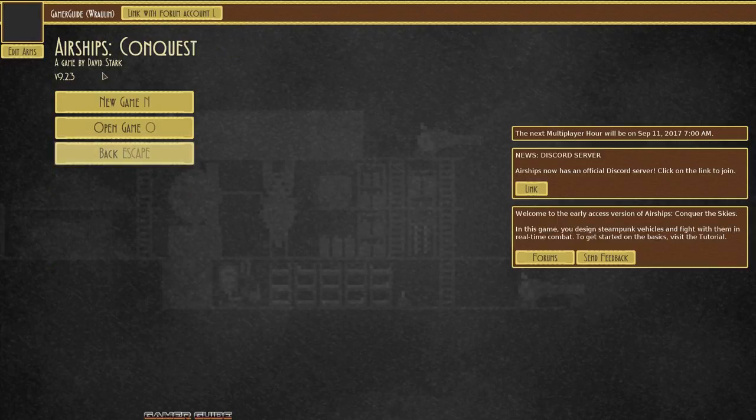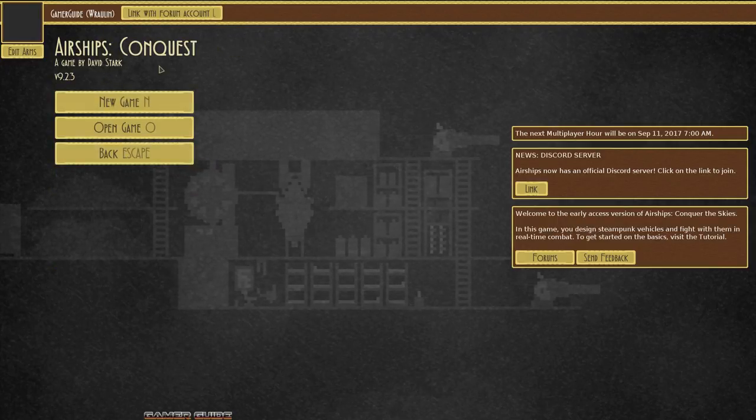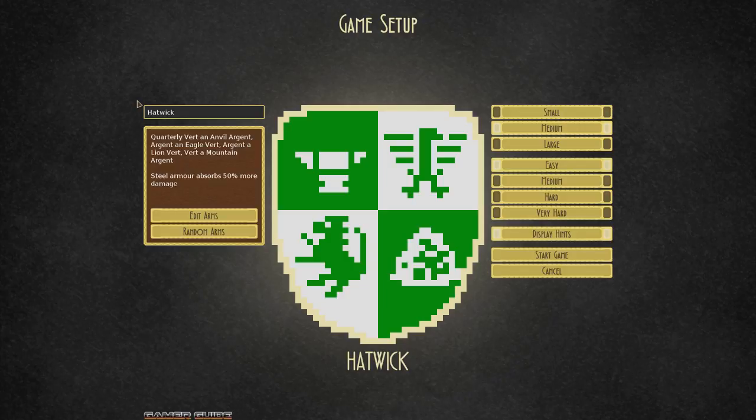In conquest mode you're going up against other AI players and also little monsters. First thing you want to do is make your sigil. I made this one last time — it's a little green and white — but you can customize it however you like. There are different bonuses based on what you choose, like steel armor absorbing 50% more damage, which I chose with the little anvil.